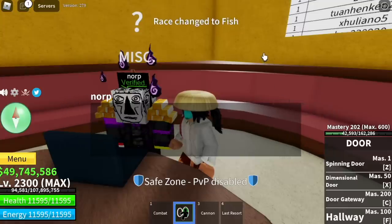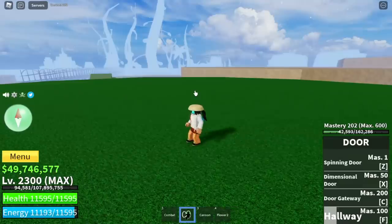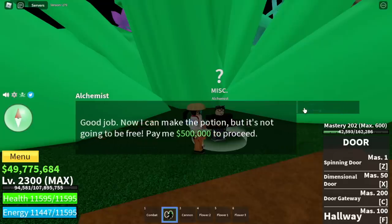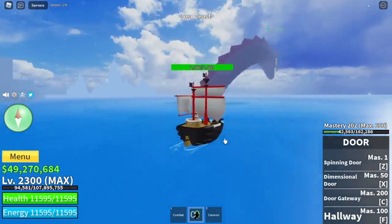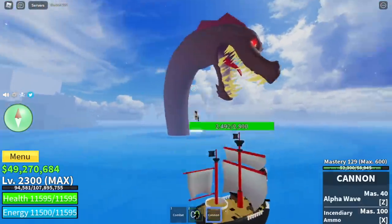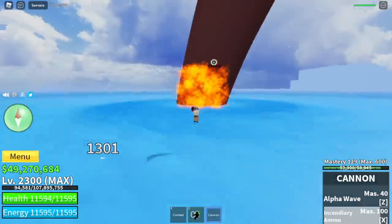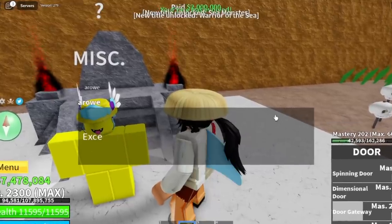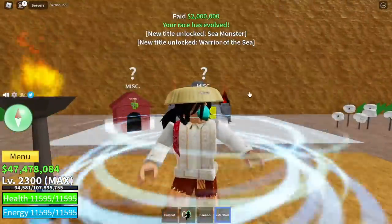One last race to go, guys. Let's head back to Norp. For the final race, we got the Fishman Race. Again, go to Alchemist, locate all the flowers, and then go back to Alchemist to unlock Fishman V2. Next, go to Arrow. For your quest, you need to defeat a Sea Beast. I used the cannon to defeat the Sea Beast. If you want me to show you the full video of this, just comment it in the comment section. Once you defeat the Sea Beast, you can now go back to Arrow and unlock Fishman V3. The titles you will get are Sea Monster and Warrior of the Sea. We've now unlocked all four V3 races.